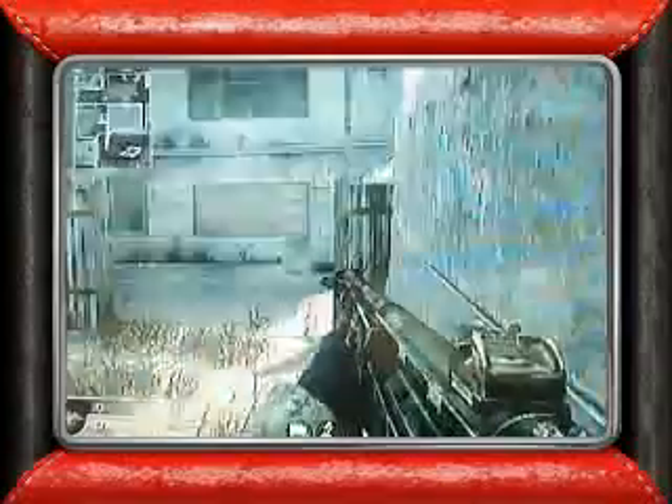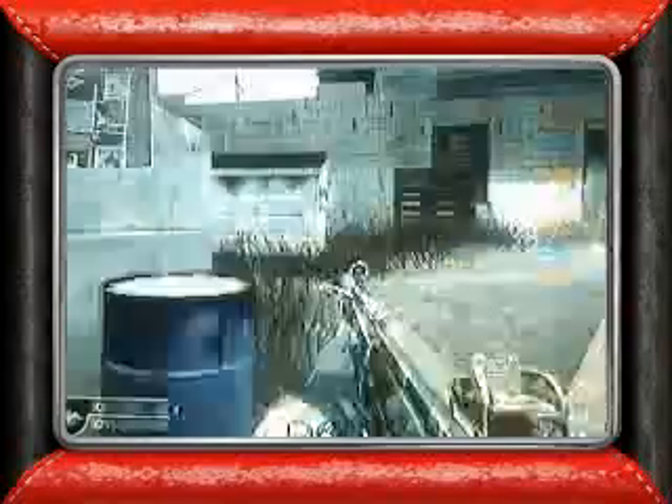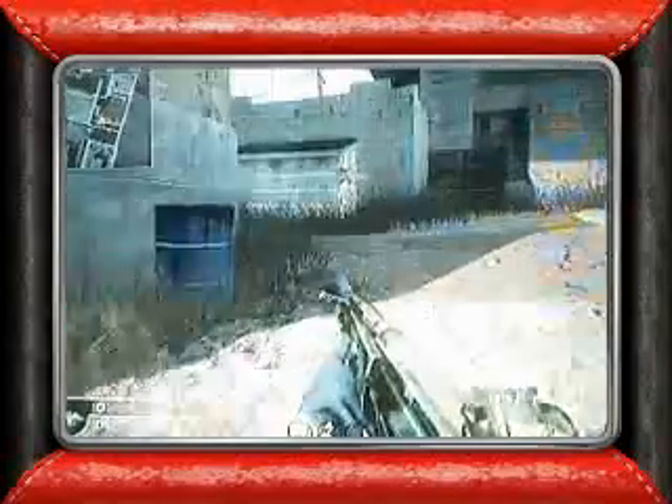Right now you can't see yourself — you're invisible. But when people come, there will be nothing up here. They won't see anyone, and you can shoot them before they see you.